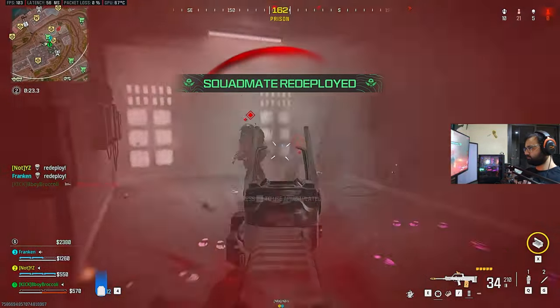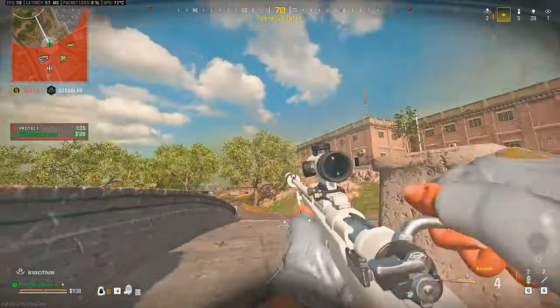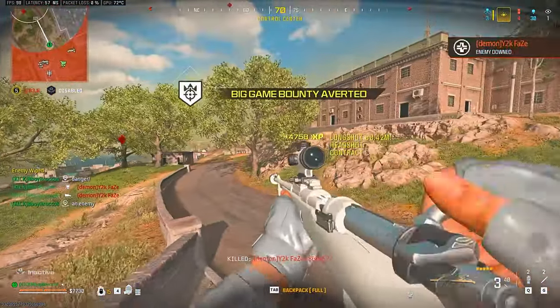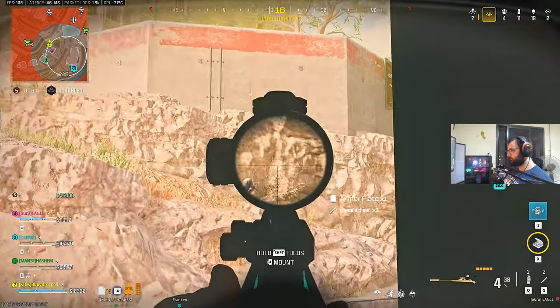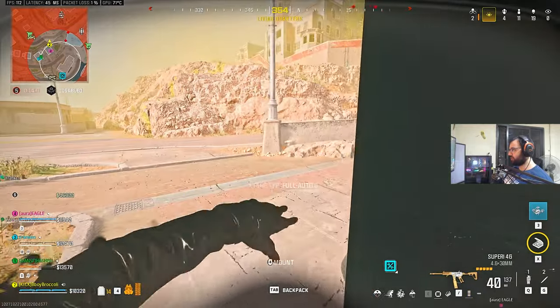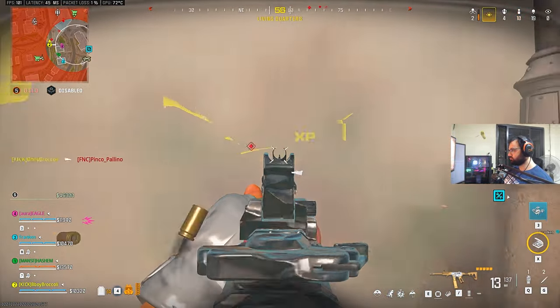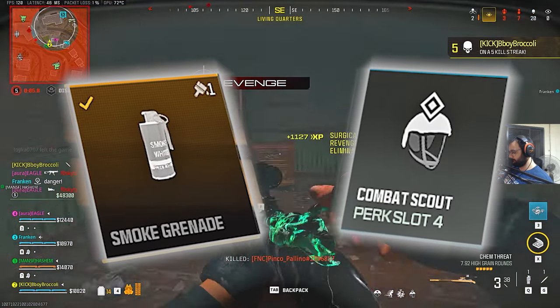By now you probably know what this video is going to be about, but what you don't know is how deep you can go with this broken tactic. It's the closest thing to cheating without actually cheating. Today you will learn advanced tactics that disable aim assist and give you legal wallhacks by using smoke grenades and the combat scout perk.